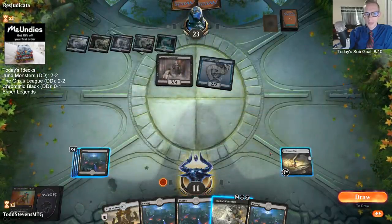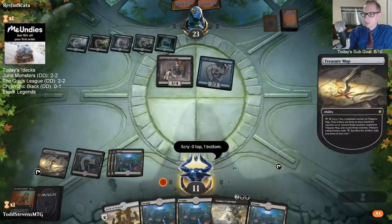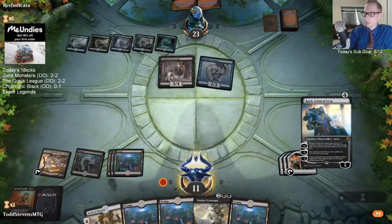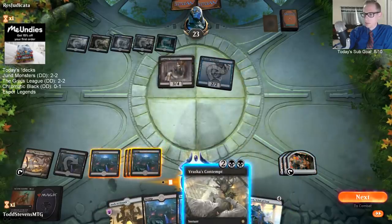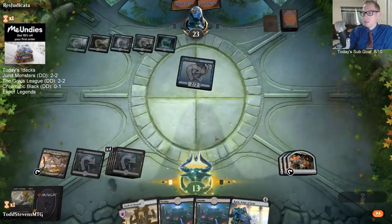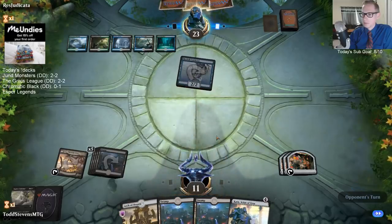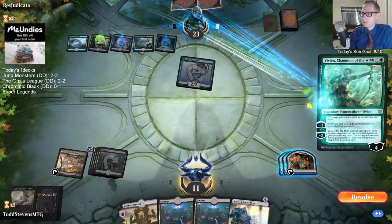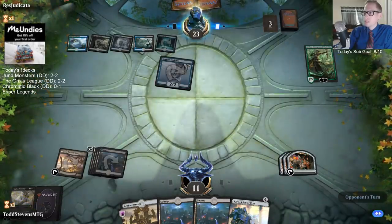Someone asks how we feel about Skarrgan Hellkite as a card. Skarrgan Hellkite is a powerful mythic rare that is standard constructed playable. Vampire is a Merfolk - I don't think they got along too well on Ixalan. Now they've got Elves too - Elves, Merfolk, and Vampires.